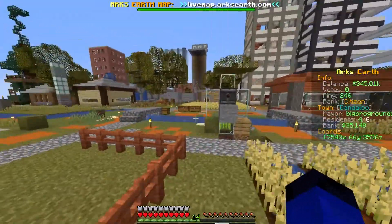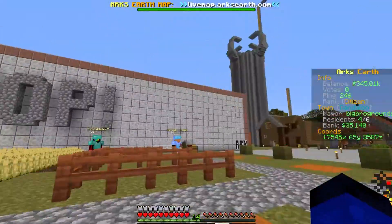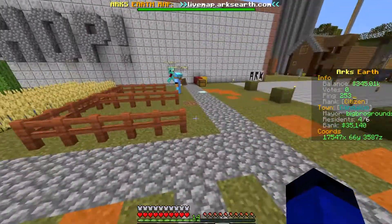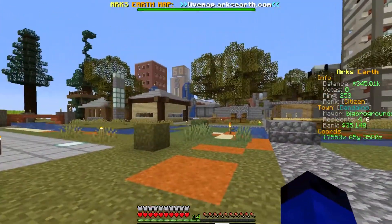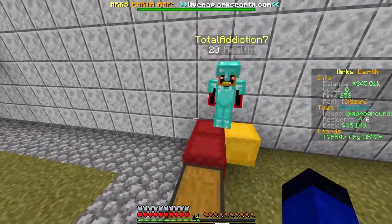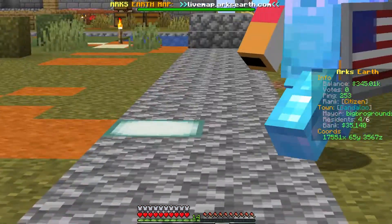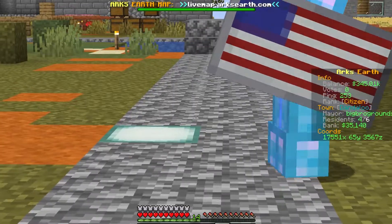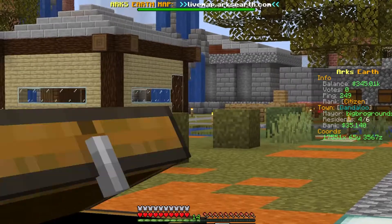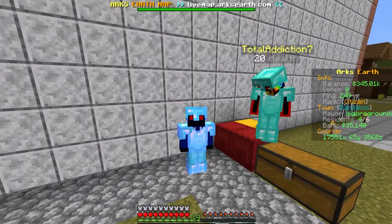Today, in this very late recording of a video, we're going to be building a big old highway stretching from this side of Dandaloo to that side of Dandaloo, and then we're going to be building some off-shooting roads going down to the other parts of the town. Now we're doing this because Dandaloo has these roads and they're cobblestone and some mixed stones — it really doesn't look good, so we're gonna make it look good in this video.